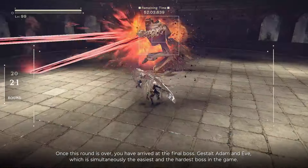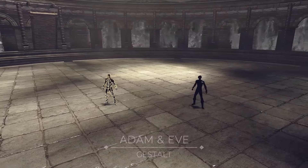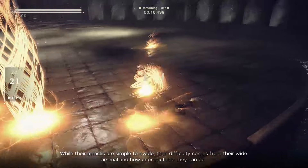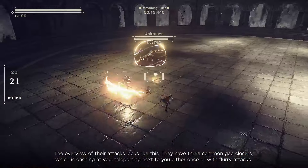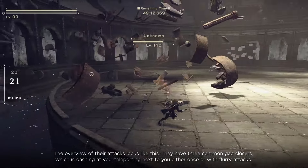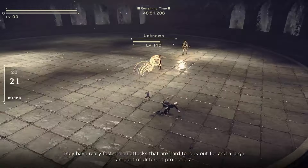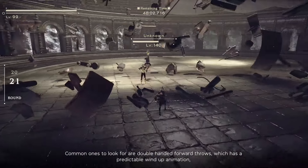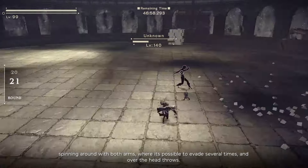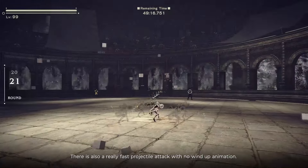Once that round is over, you've arrived at the final boss — Gestalt Adam and Eve — which is simultaneously the easiest and hardest boss in the game. While their attacks are simple to evade, the difficulty comes from their wide arsenal and unpredictability. They have 3 common gap closers: dashing at you, and teleporting next to you either once or with flurry attacks. They have fast melee attacks and a large number of different projectiles. Common ones to watch for are double-handed forward throws with a predictable wind-up animation, spinning around with both arms where you can evade several times, over-the-head throws, and a fast projectile attack with no wind-up animation.